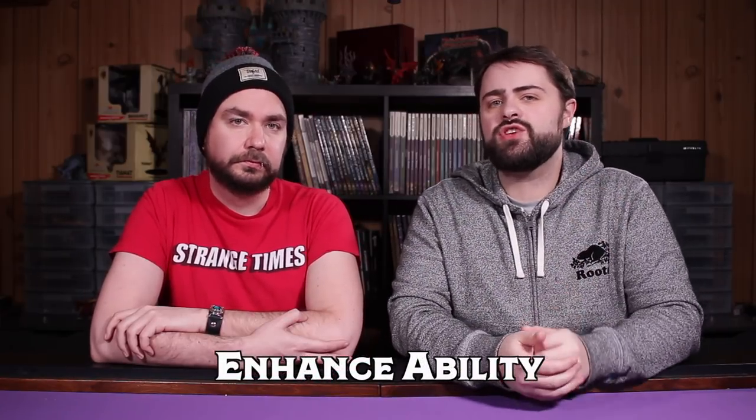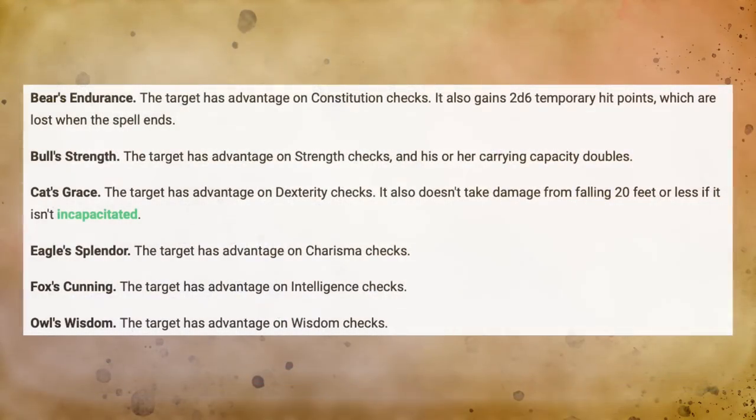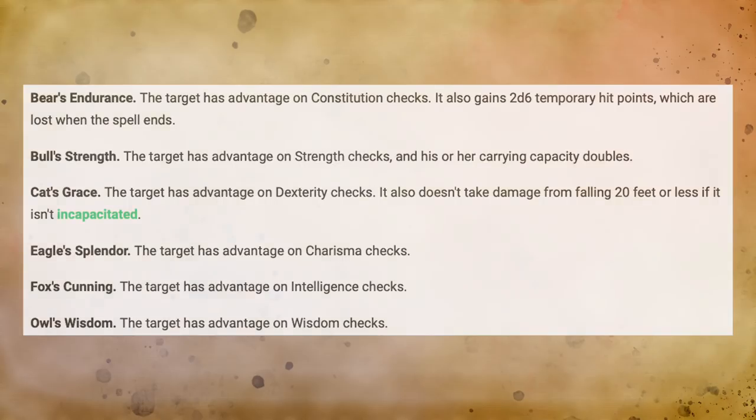The first spell we're going to look at today is a second level transmutation spell available to Bards, Clerics, Druids, Sorcerers, and Artificers, and that is Enhance Ability. Enhance Ability is a Swiss army knife spell with up to six different modes that you can choose when you cast the spell. It takes one action to cast. You touch a creature and bestow upon them a magical enchantment: either Bull's Strength, Bear's Endurance, Cat's Grace, Owl's Wisdom, Fox's Cunning, or Eagle's Splendor. Each choice corresponds to one of the six main ability scores, and by and large the effect grants the target advantage on ability checks associated with that ability score. The important distinction is that this doesn't affect attack rolls or saving throws, but only ability skill checks.